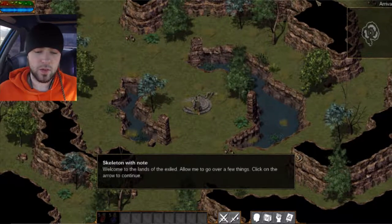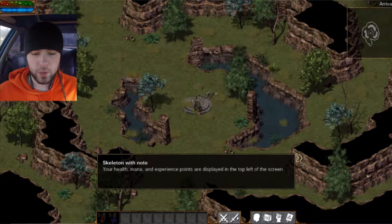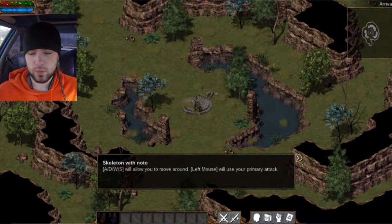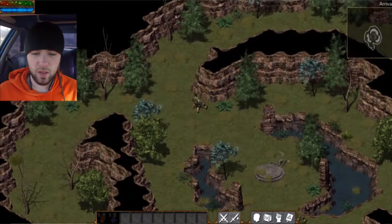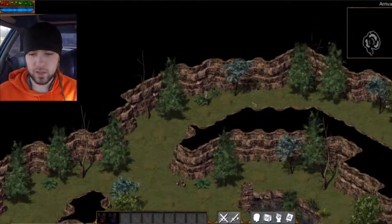Exiled Kingdoms! Keep that in mind — that was the name of the other game. Welcome to the lands of the exiled. Allow me to go over a few things. Your health, mana, and experience points are displayed in the top left corner of the screen. In the top right is the map of your current location. On the bottom of the screen is your action bar. Here you have quick access to your most used abilities. You can also access character inventory, powers, and log menus from the action bar. WASD will allow you to move around. Left mouse will use your primary attack. Good luck, adventurer! This game looks a lot — like a lot — like Exiled Kingdoms, does it not? I'll get back to you on that.